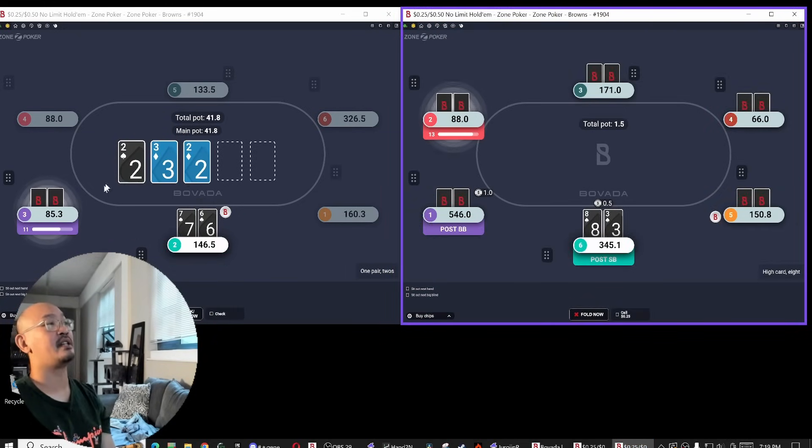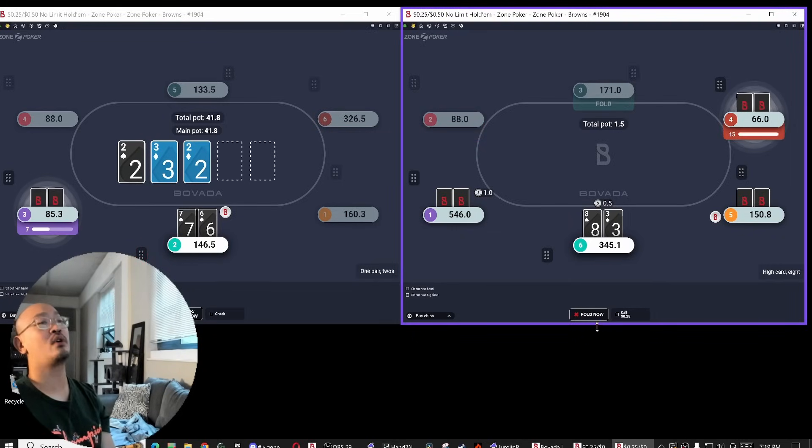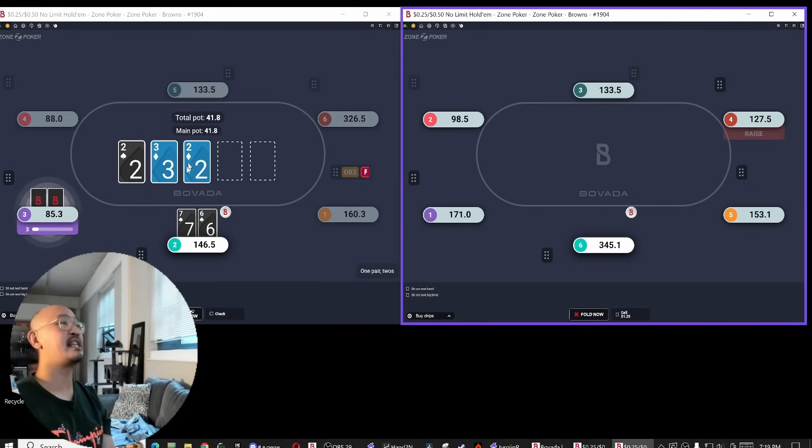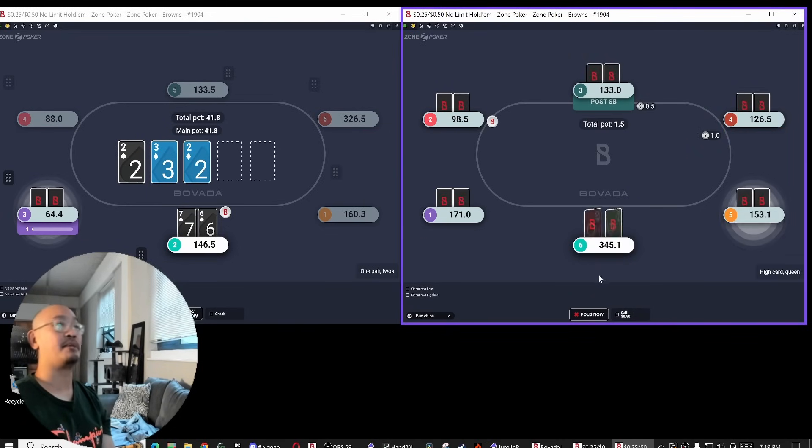With a little bit of depth, definitely love 3-betting these kind of board coverage slash implied odds type hands. This hand is also a really good hand to call a 4-bet with, so gonna be peeling here. This hand actually has more EV than like pocket 8s or 9s in terms of trying to hit a hand to bust aces. Very often you're gonna hit a board that's like 4-5, or a board that you're just gonna have a very obvious time drawing to. If it's a 7-high board or a 6-high board, often I'm gonna be playing for stacks.